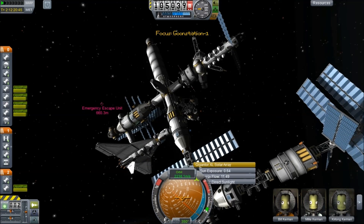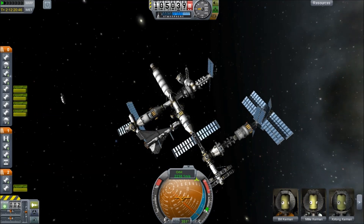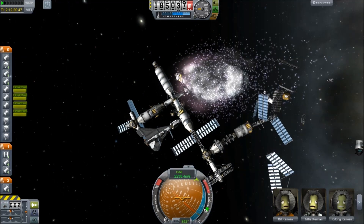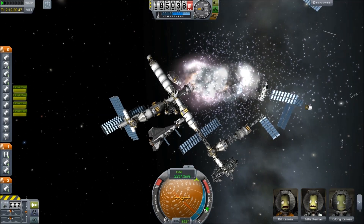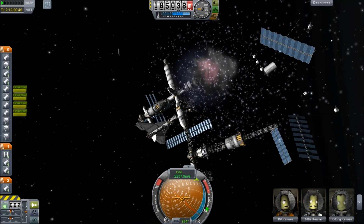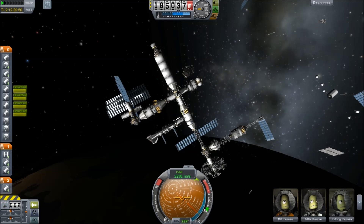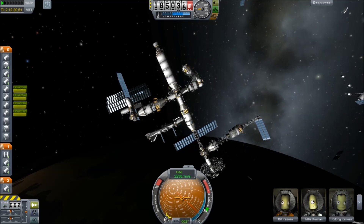Sometimes they get very, very close together, as we're going to see with Gunn Station 1. Oh dear! I wasn't quite as straight on as I would have liked, but you notice we now have vast amounts of debris, and perhaps I want to switch between these various ships, such as Gunn Station 1, which is right there.